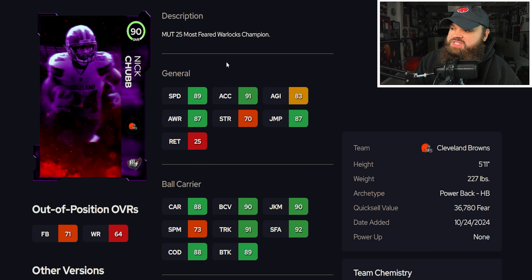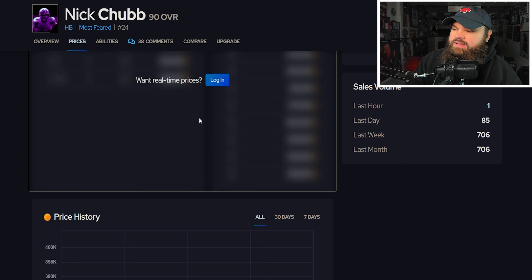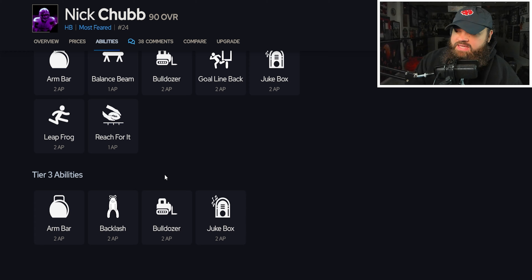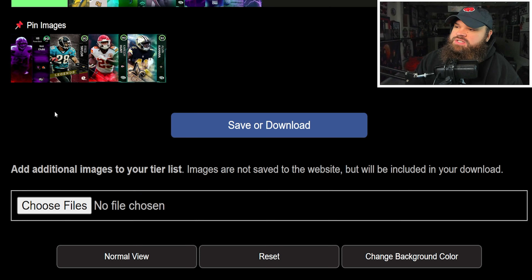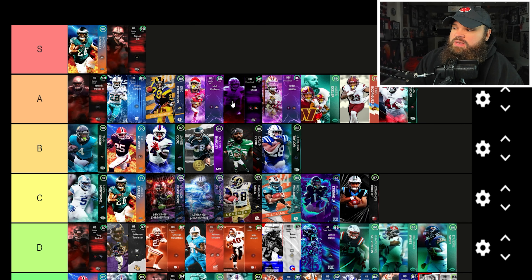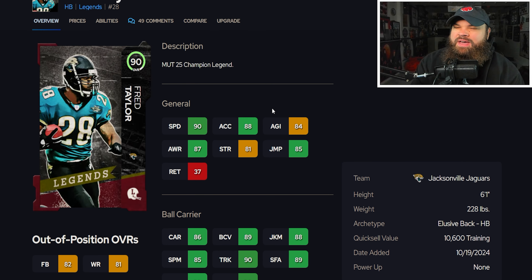We also get Nick Chubb — 5'11", 227 lbs, 89 speed, 91 acceleration, 90 juke move, 89 break tackle. From an ability standpoint he can get Jukebox, though not Spin Cycle. You don't need to run abilities on the running back either. Nick Chubb is in this big group in A tier — you can debate placement throughout.